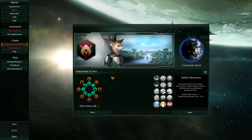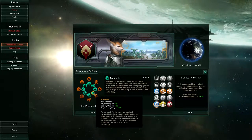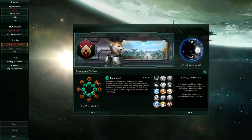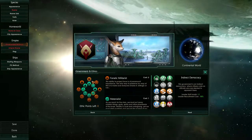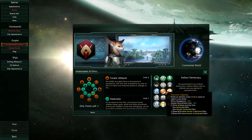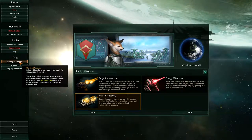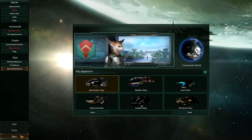Under Government Ethics you can change between different ethics points — for instance, Materialist gives you certain benefits. Then you have Fanatic ethics which give you big bonuses but also big negatives. Whatever traits you pick also affects what ethics you get, so there's interplay between those choices. Of course you can customize your flag, and then you can change your starting weapons, your FTL method — warp travel, hyperspace, or wormhole — and even your ship appearance.